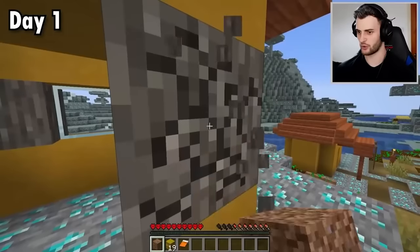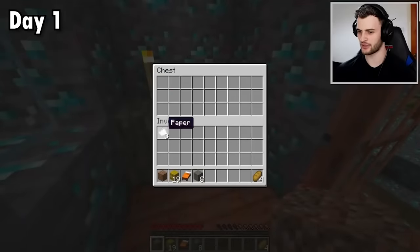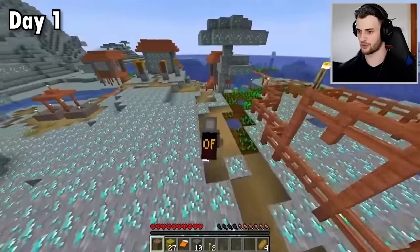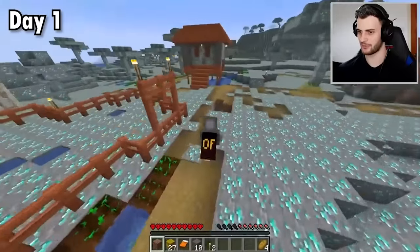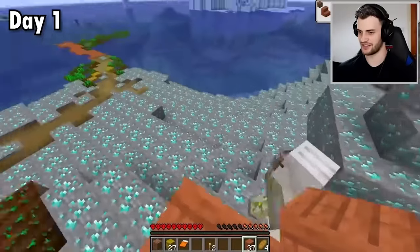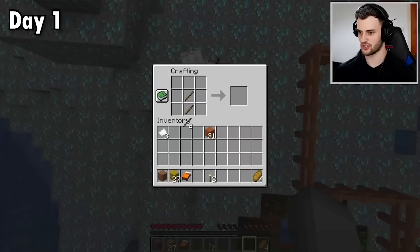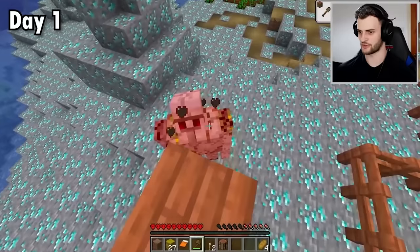Let's also grab a bed and some wood. What's in this chest? We got some bread — very nice. We might as well grab paper because that's probably going to be a rare thing, and I currently have no cobblestone. Getting that's going to be a bit of a challenge, which means I can't make tools, so instead I'm going to improvise. I'm already tired of doing this with my fist, so let's craft a crafting table, sticks, and then we can make an axe. This is much faster.